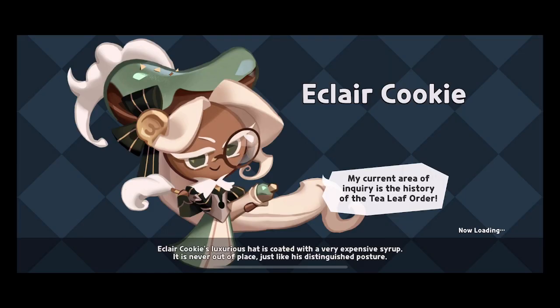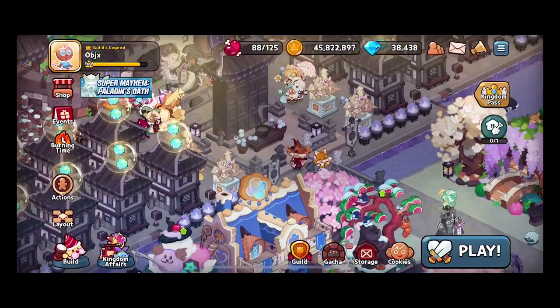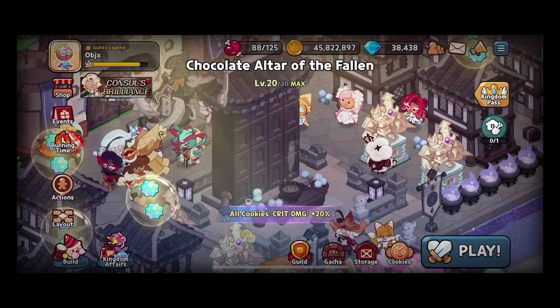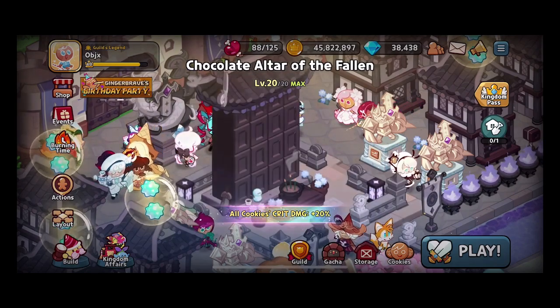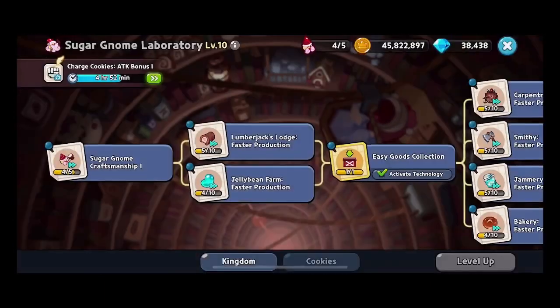What I like most about this is you can scale this up to pretty good proportions. If we go to the first monument — the Chocolate Altar of the Fallen — if you get that to level 20 max, all cookies will deal an extra 20 percent critical damage. That's 20 percent more damage than your traditional regular damage.